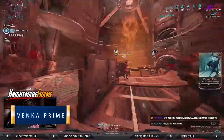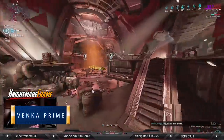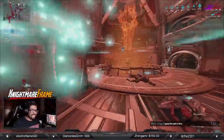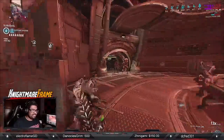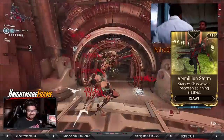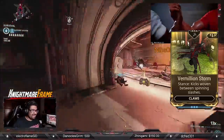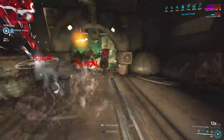Moving on to the Venka Prime, which I used to demonstrate this non-elemental build on my stream. It's a Mastery Rank 14 claw melee with brilliant crit chance, decent status chance, a solid critical multiplier, and of course heavy in slash. Utilizing the Vermilion Storm stance, mostly using the forward and block combo, perfect for clearing massive groups of enemies.